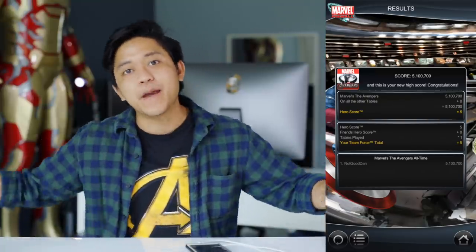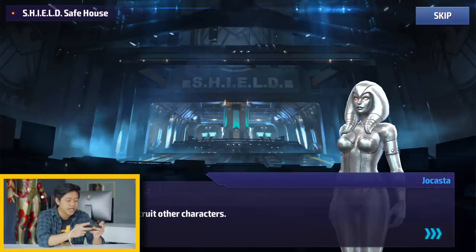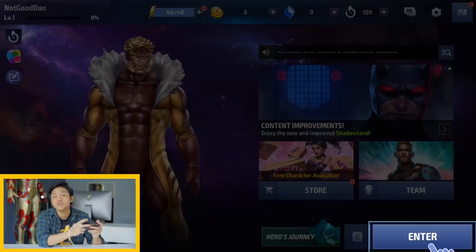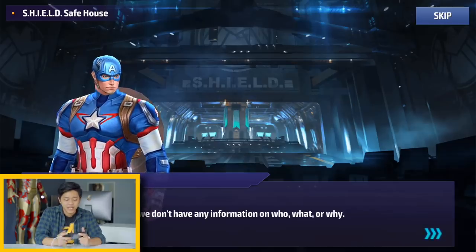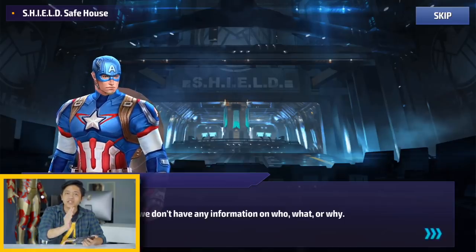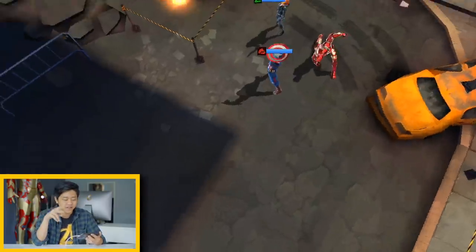So this game is Marvel Future Fight — we have Sabretooth, Juggernaut, and others on the cover. Let me introduce my team: Captain America, Black Widow, and Iron Man, each with different classes. I have to do story missions to collect biometrics to unlock and upgrade heroes. When there are classes involved it means advantages and disadvantages — my advice is to always have a strong hero in each different class: range, fighting, and skills.